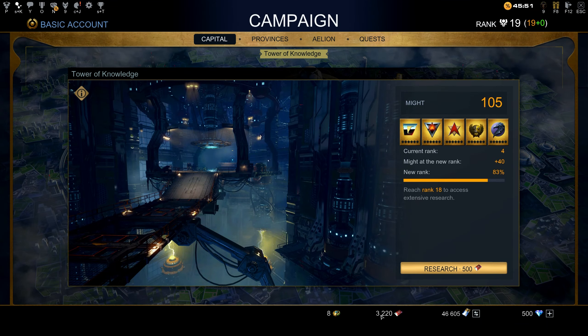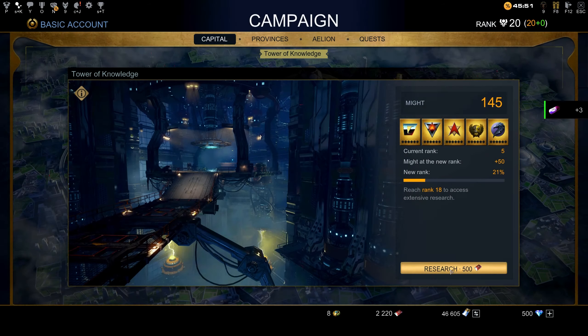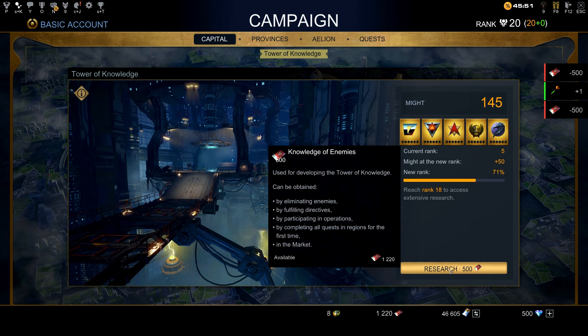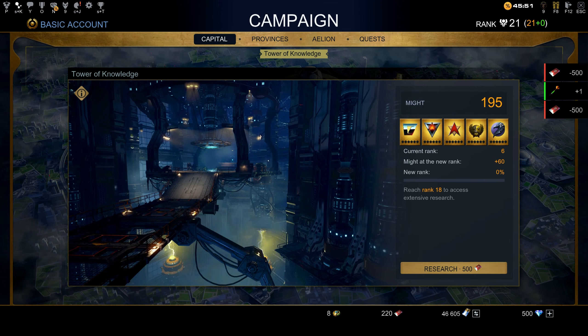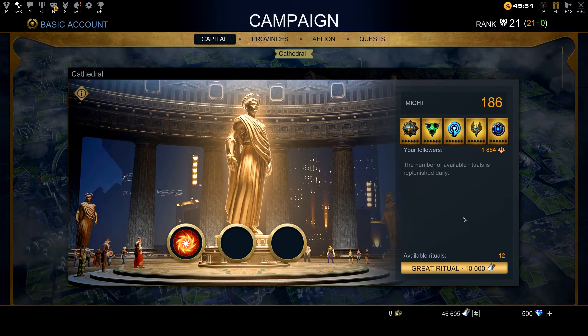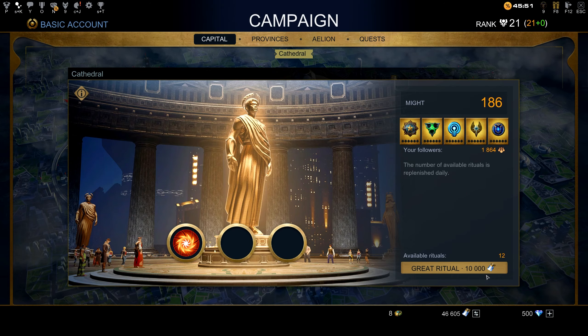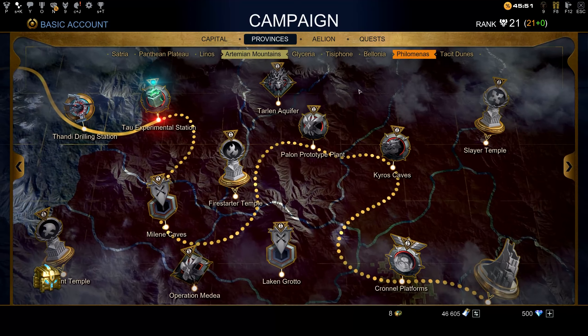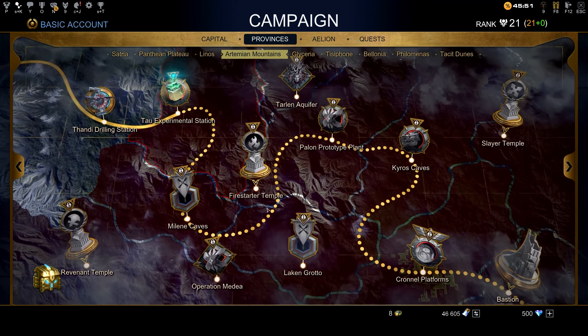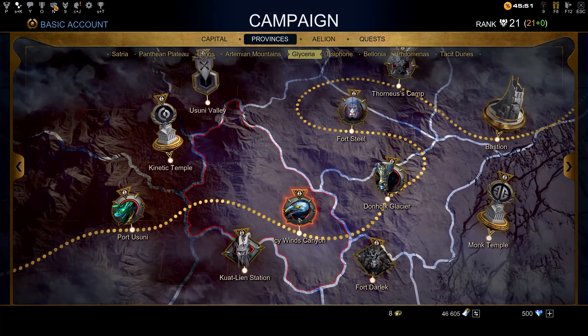I used 500 knowledge of enemies per research and got some ranks. After using it about five times I hit rank 21 — two extra ranks from Tower of Knowledge upgrades. Should I upgrade my cathedral? I'll probably try to save credits for now. With rank 21 and the next mission at rank 24 — only three ranks difference — I think I can complete the entire next province. I'll see how it goes and update you.